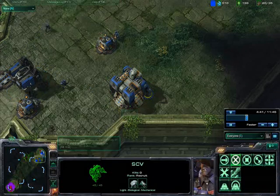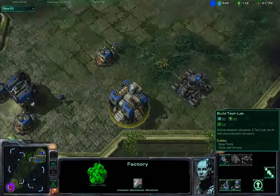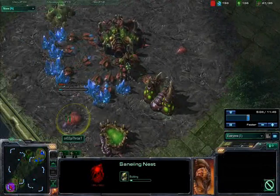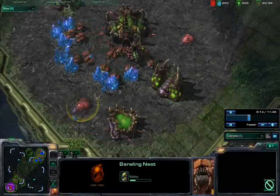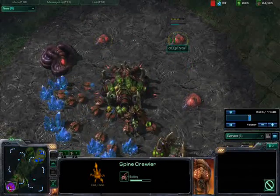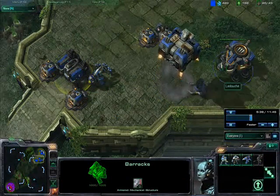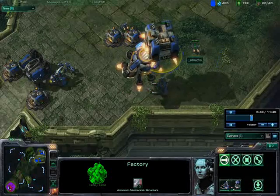There's the starport and I'll try to build a tech lab so I can switch these and make my banshees fast. The enemy is now building a banelings nest because he thinks I'm going mass marine, but that isn't the case. He's also building three spine crawlers, which I'm not too worried about since I'm going with an air attack. I also built a tech lab on the barracks just in case, and here I'm switching my starport with my factory.